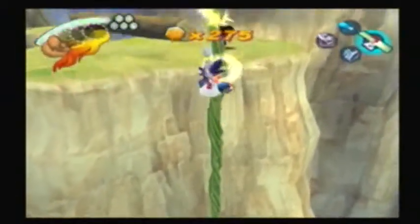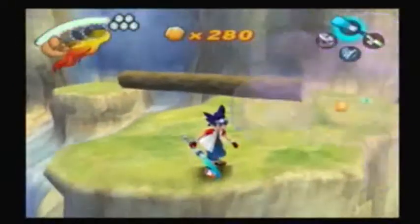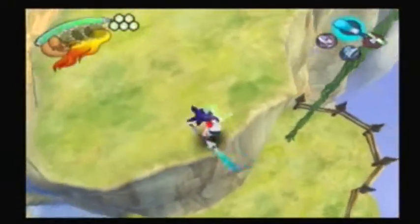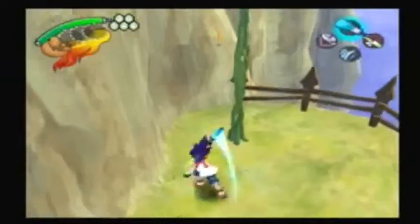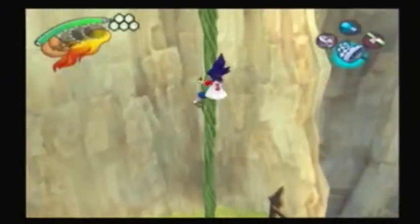You're supposed to keep on climbing and dodging all the Kuva fighter bombers. But I kind of made a mistake — I thought it would be closer, then I realized it was way higher up. So, yeah.